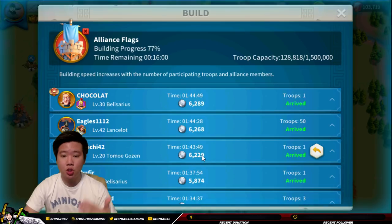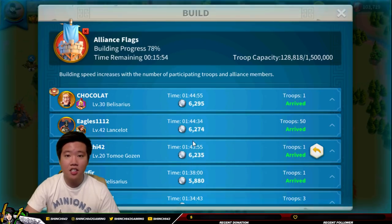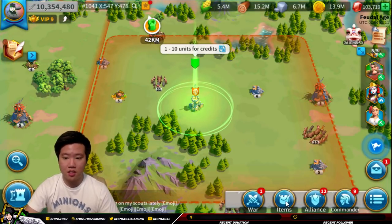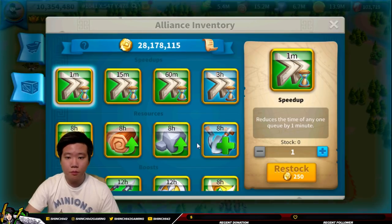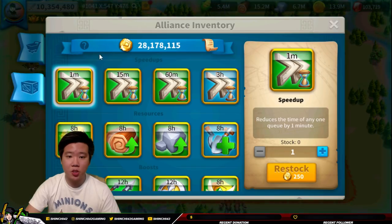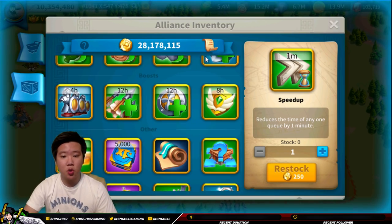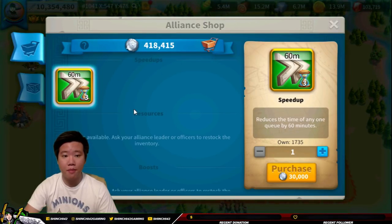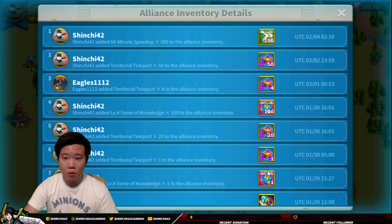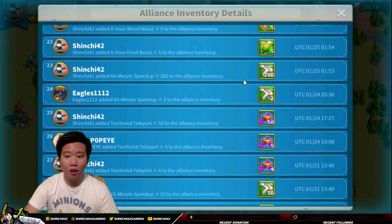The more units you send, the longer it takes, but the more alliance credits you get and also the more individual credits. As you can see, for about an hour and 43 minutes I've already earned 6k individual credits. Now what are individual credits? If you go to the alliance shop, this is the individual credit — it's going to increase your alliance credits. The alliance inventory uses alliance credits, which is for leaders and rank 4 officers if they want to buy resources or items. In TIK we've spent a lot already and we are wealthy in this.